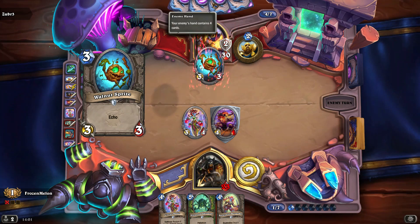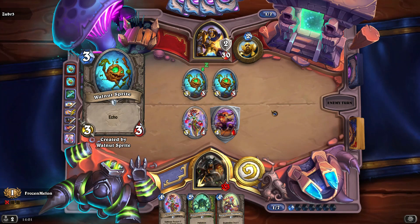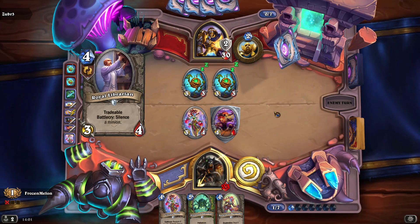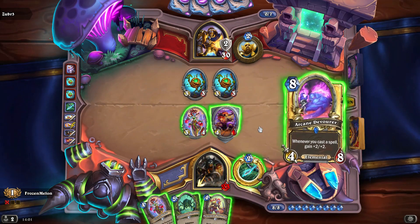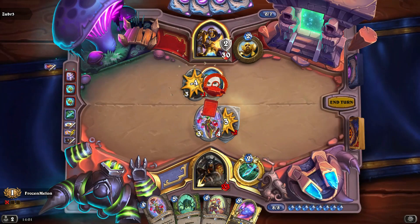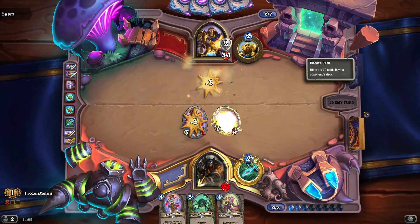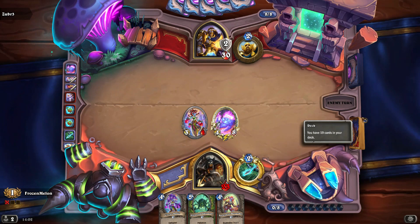I can make a trade, make a trade, play the 8-mana card — probably a good idea. This turns into sort of a minion removal tool. This might make him use a fast answer for it as I have no spells left really in my deck.